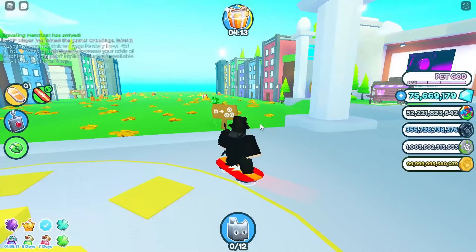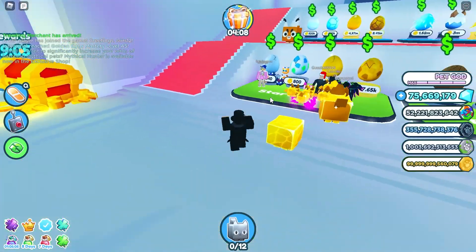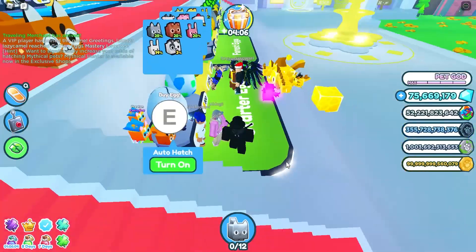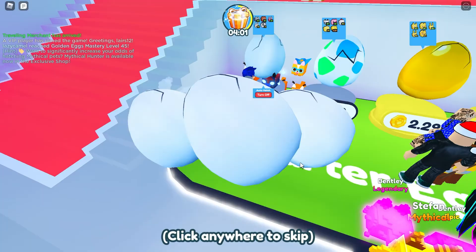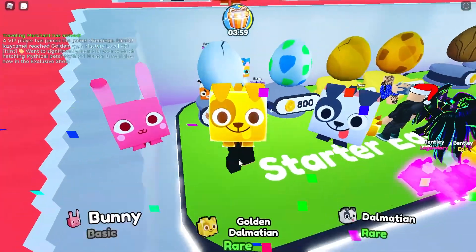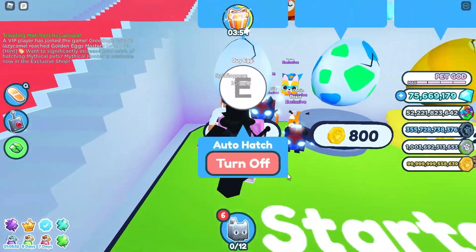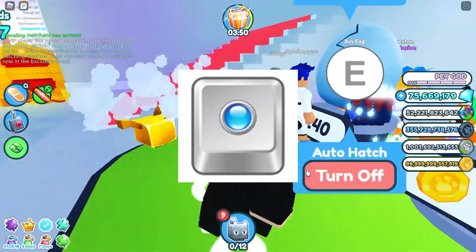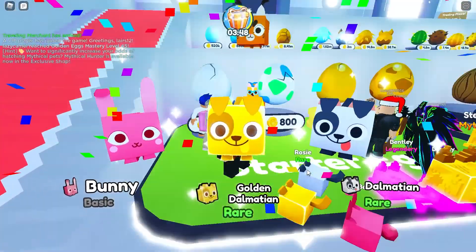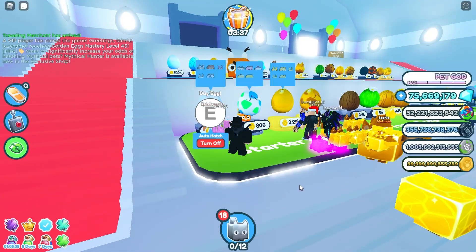You can grind this egg and try to get some luck. If you don't have the auto-hatch game pass, there's a macro — like a Tiny Tasker — that I use all the time, though a lot of companies don't like it.